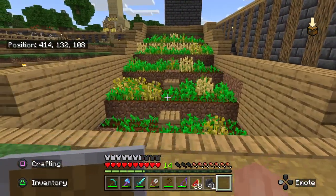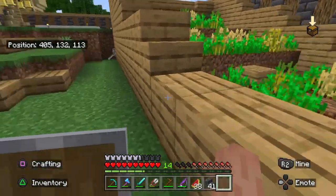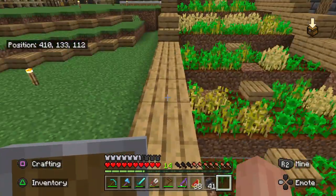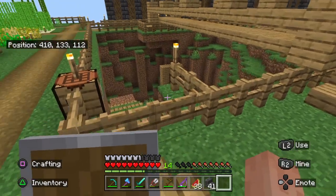This is the automatic wheat farm. If you've never seen one before, basically you pull this lever down, the water comes through, and down there you get your seeds and your wheat. You pick them up, plant everything again, let it grow, then hit the lever again and just repeat. It's quite easy.